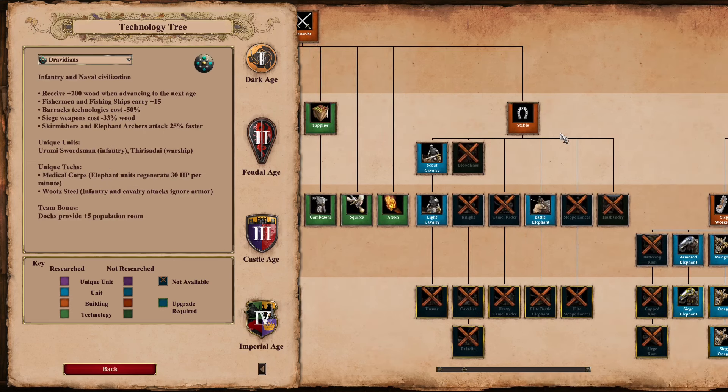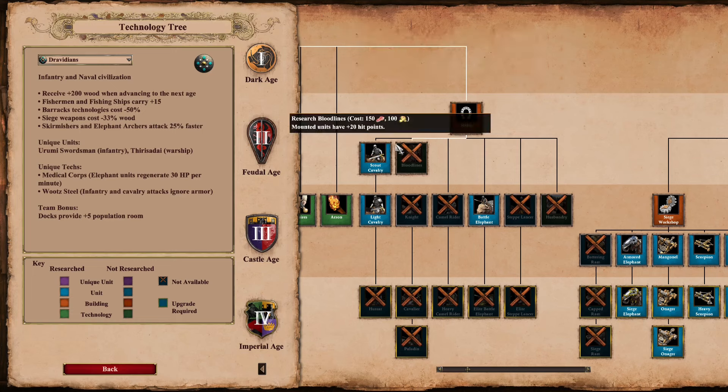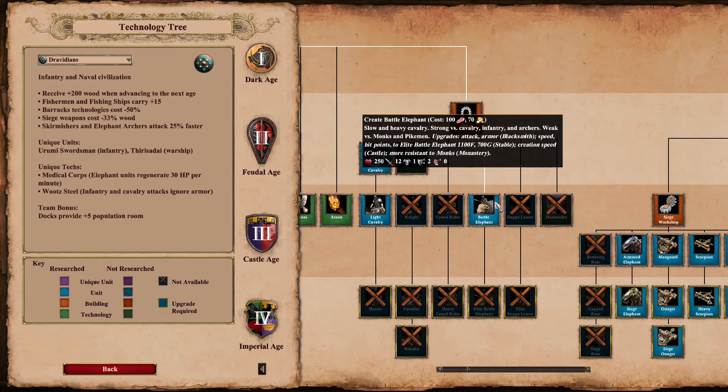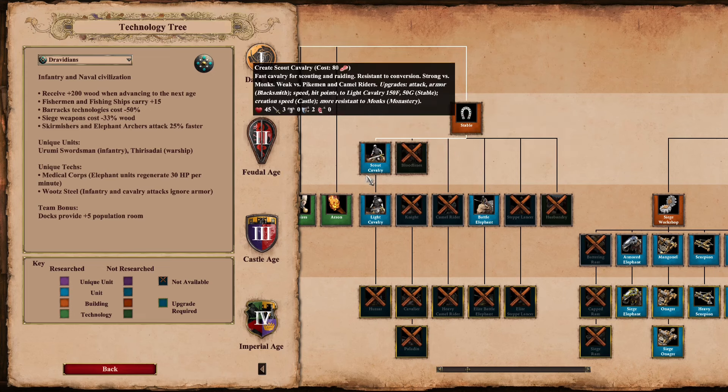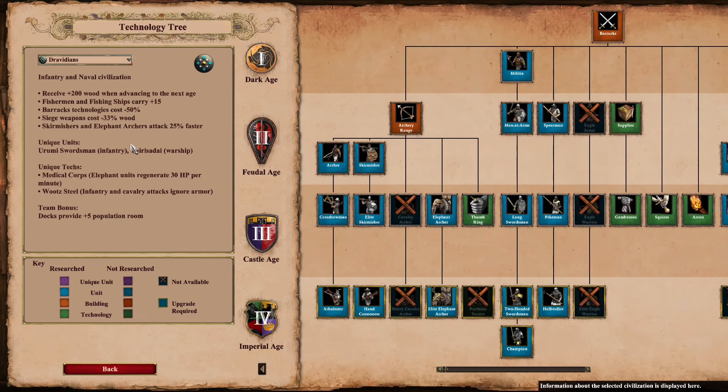Dravidians — to the surprise of nobody — have the fewest units and techs available at a stable, with only three slots. You just get Light Cav and Battle Elephants. Obviously the Dravidian stable is kind of a meme, and with good reason.